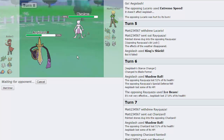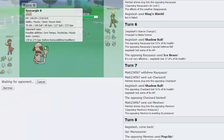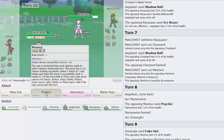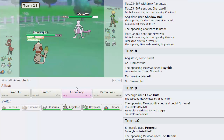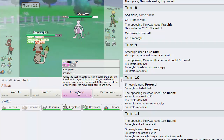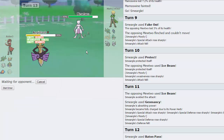I think I'm just going to sack off Mamoswine here — probably the best play. Then I want to end this game with Geomancy Pass. He goes for Psychic — that's fine. We're going to go into Smeargle hard and go for the Fake Out. We are Moody, so we have a chance of getting some raises on the Speed side — which would be awesome. He's going to get Flinched from the Fake Out; we're going to get a Special Attack raise. Going to go for Protect to see if we can get the Speed — as he's going to go for Ice Beam. We do get the Evasion actually. Now I'm going to Geomancy. He's going to miss his Ice Beam — very unfortunate — but we're going to get all these boosts. I can pass directly into my Aegislash and just win this game now.